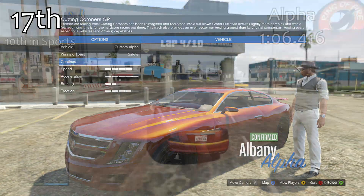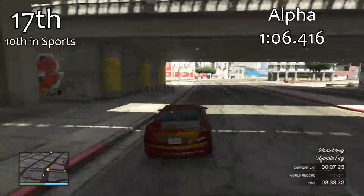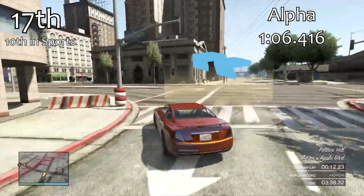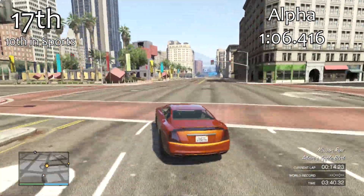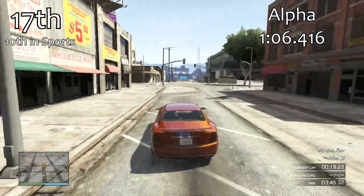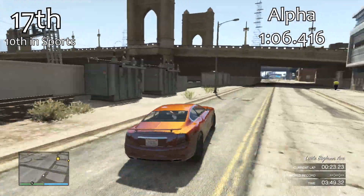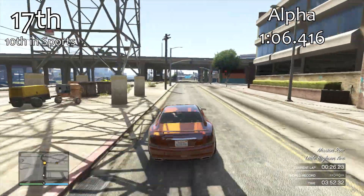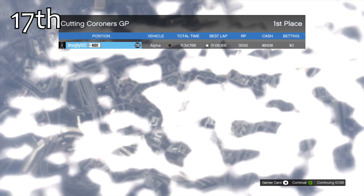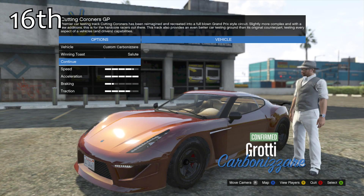In 17th place we have the Alpha, which is 2 tenths of a second quicker than the Voltic. The Alpha feels really nice to drive — very nice around the corners, well balanced, good acceleration, reasonably good top speed, and good handling. It's our 10th best sports car. The Alpha catches up to the Voltic in terms of acceleration because the Voltic doesn't have the turbo, and that's what means they get similar lap times. A decent showing from the Alpha.